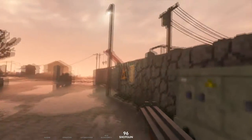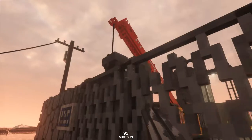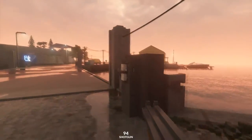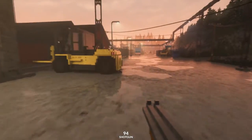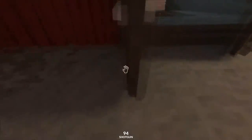First thing we're going to do is switch to the shotgun and we just want to knock this gate off its hinge and pull it over just to get it out of the way. We're going to raise the bridge and make our way to this first little dry dock area and grab the dinghy supported by the roof.